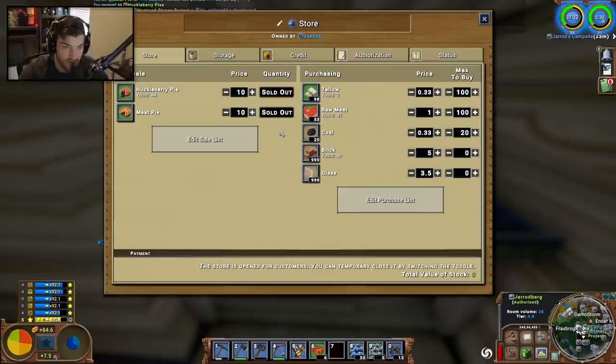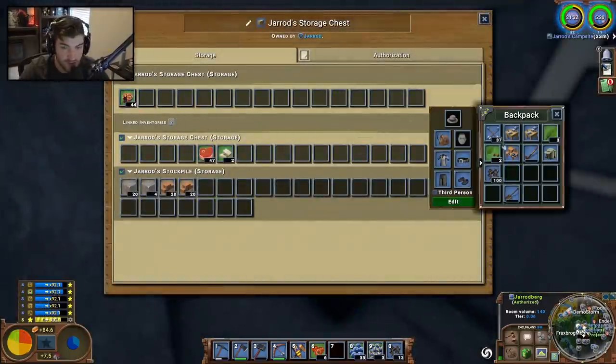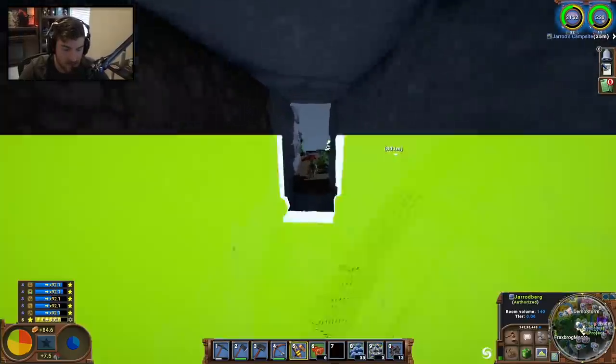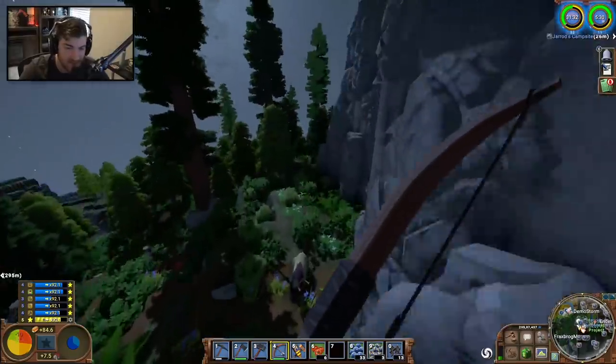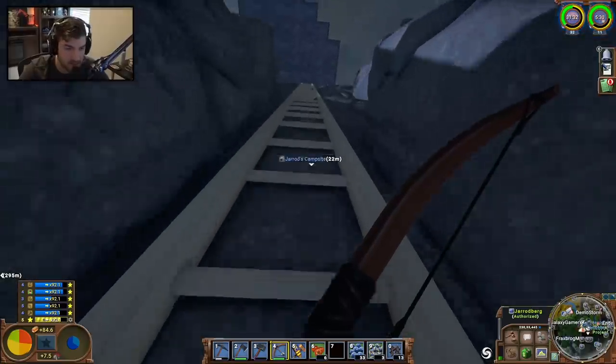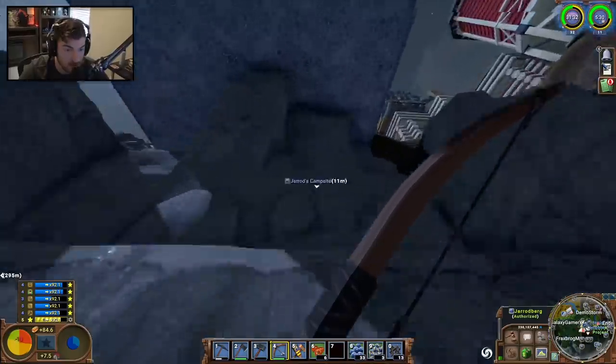We're going to edit the sale list - both pies - and I'm looking for five bricks per pie, so I'll do ten so it's approximately two bricks per pie. You can get twenty-five pies for one stack of fifty bricks - that's pretty fair. Glass we'll keep at 3.5, which is fair for glass too. We also need to deliver Lou Hawk his sixty pies, but I'm going to do that when I have a huge excess. He hasn't really hit me up saying he needs them, so I'm going to try to get two or three hundred of each pie first.